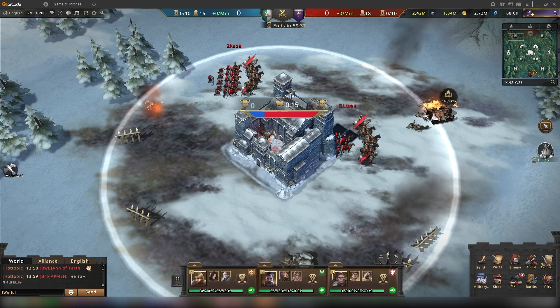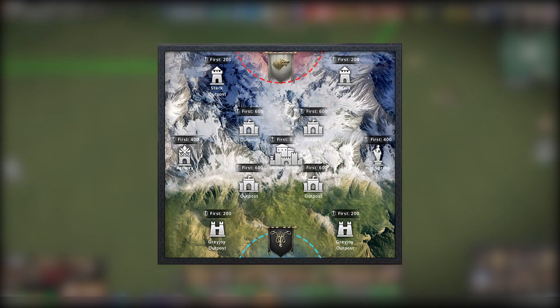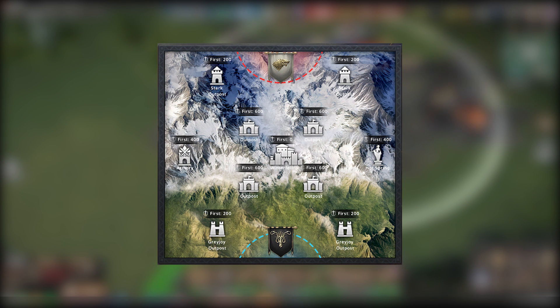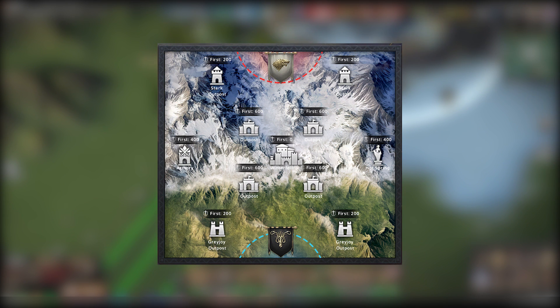After you've created your three armies and the game starts, you basically want to control as many points on the map as possible. A few people go to the Stark and Greyjoy outposts, depending on which side you're on — the ones closest to you and the other ones — and the stronger players start moving to the Armory and the Spring.